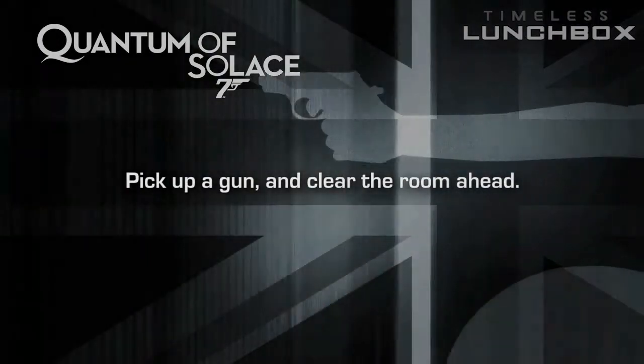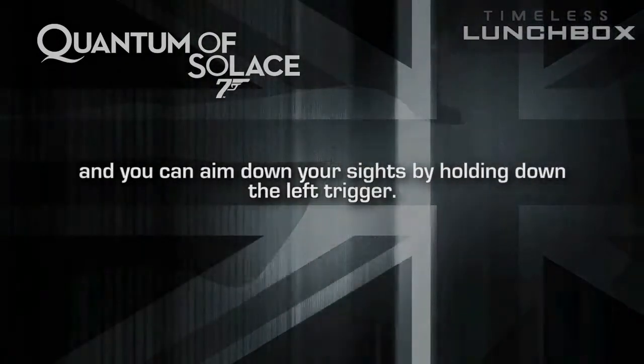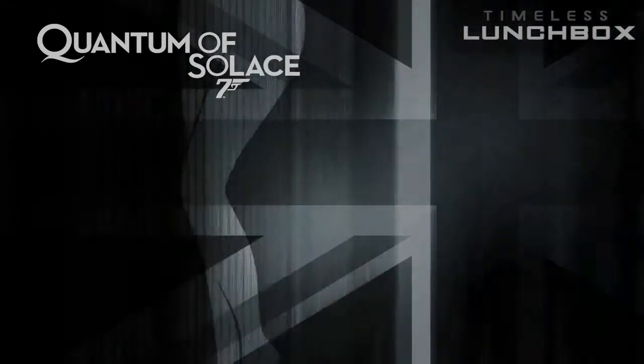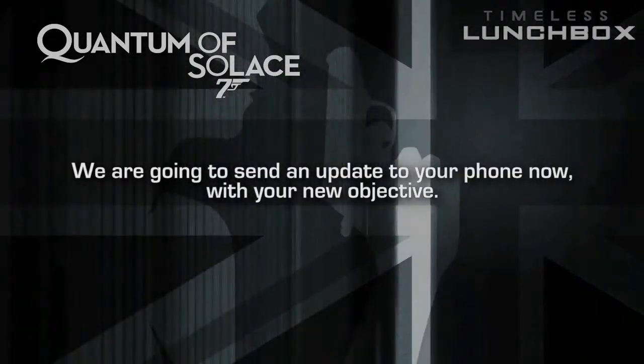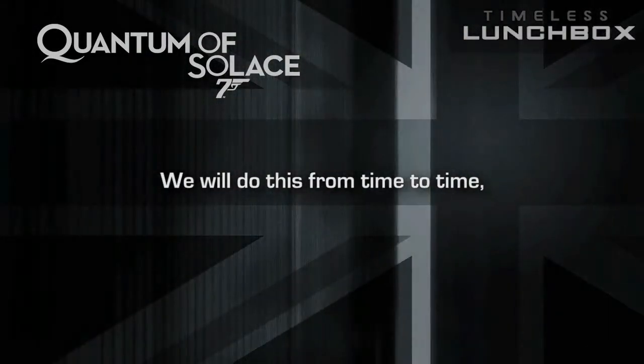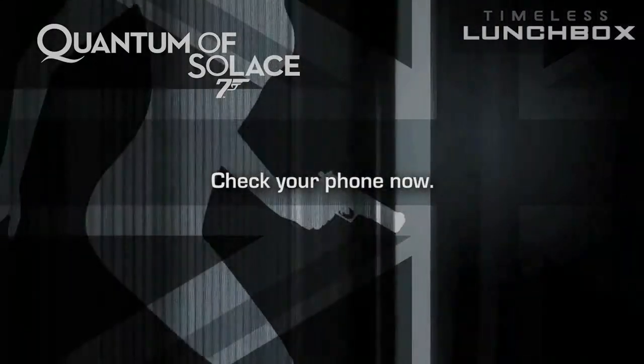Pick up a gun and clear the room ahead. Remember to press the left bumper to reload, and you can aim down a sight by holding down the left trigger. We are going to send an update to your phone now with your new objective. We will do this from time to time to help guide you through the more difficult spots. Check your phone now.